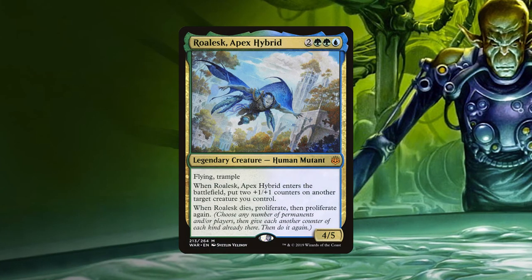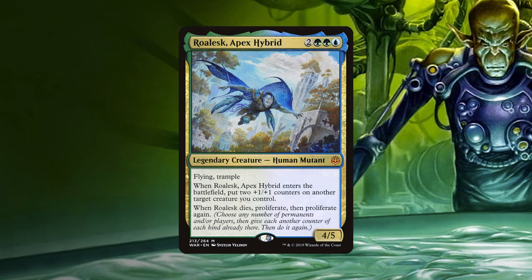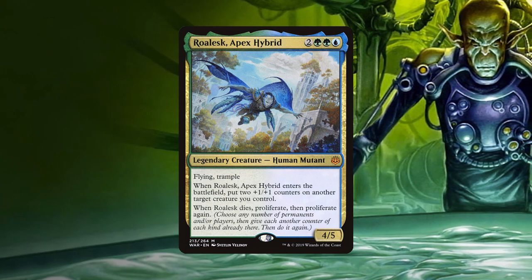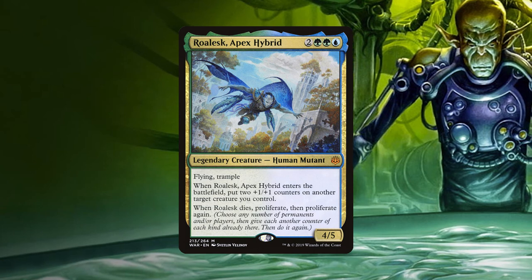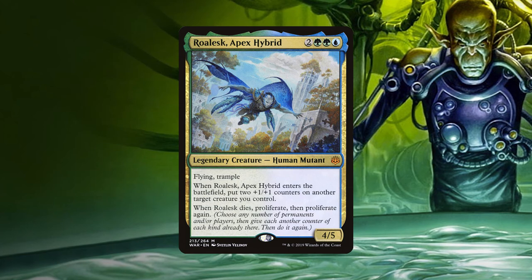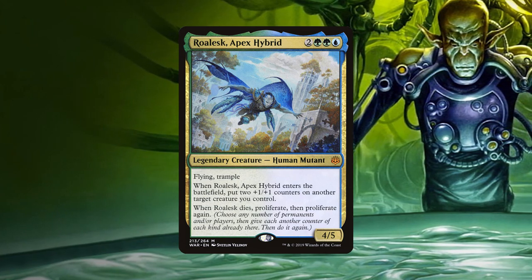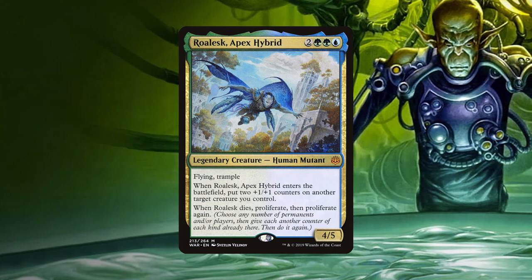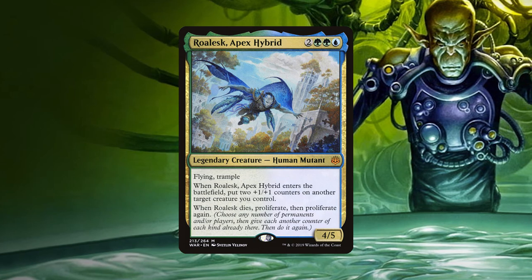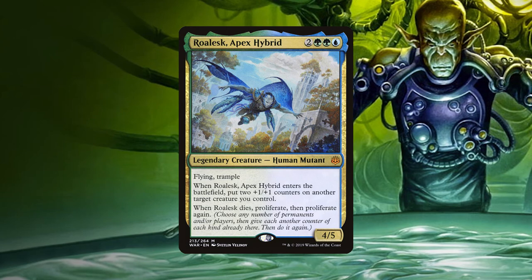Roalesk, Apex Hybrid is a 4/5 Human Mutant for two green, green, blue. He has flying and trample, as well as both an ETB and a death trigger. When he enters the battlefield, he puts two +1/+1 counters on target creature that we control, and when he dies, we proliferate twice. The deck focuses mainly on placing and spreading +1/+1 counters and getting extra value from creatures that have them. We also have means of recurring Roalesk from the grave, since we want him to die to get that second trigger, and a small snow sub-theme to help with an alternate win condition.